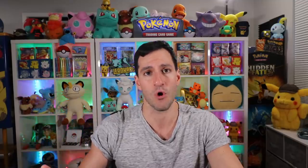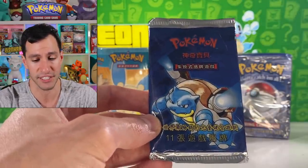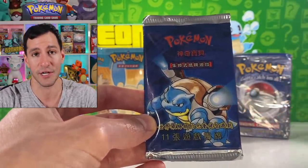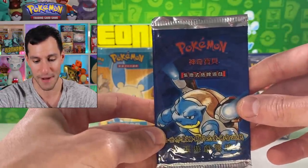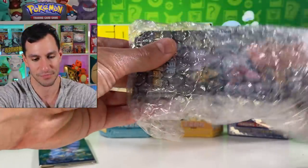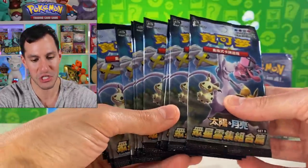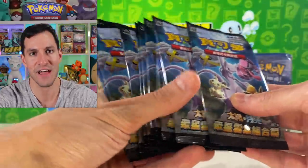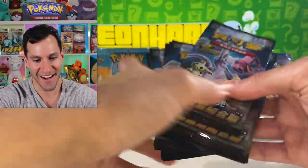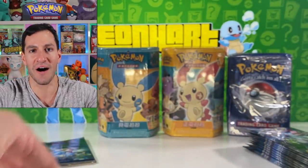If you saw my vintage Pokémon first edition base set haul about two weeks ago, I did purchase a first edition Chinese box as well as a Korean one. The logo is red compared to the usual yellow. I'll be opening this up in an attempt to pull a Charizard. And then — oh my gosh — this looks like Hidden Fates but in Chinese! I've never opened these before!